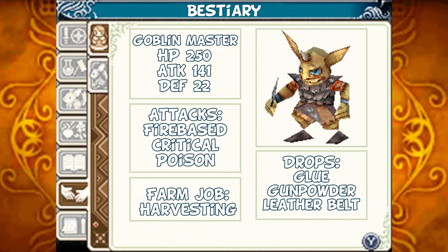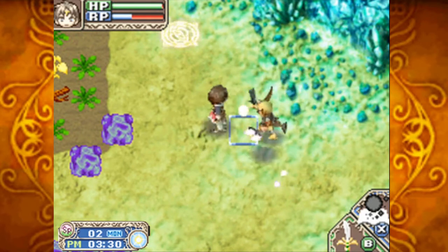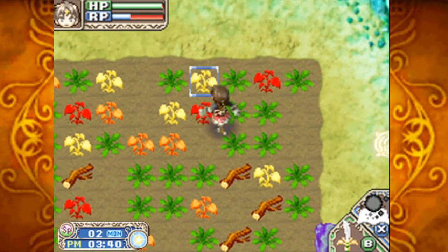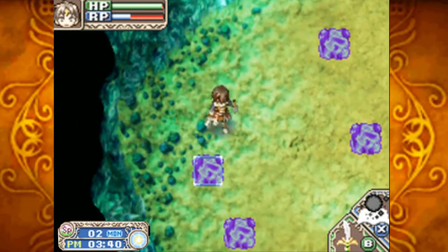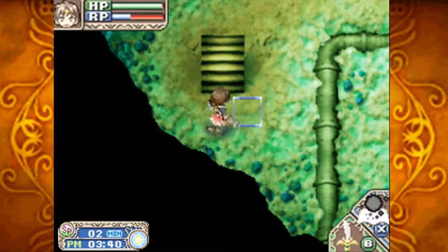The Goblin Master. HP 250, attack 141, defense 22. Its attacks are fire-based. It can critically hit you and poison you. Should you tame one, it'll harvest your crops for you. Should you defeat them, they can drop glue, gunpowder, and leather belts. As a reminder, this is the only source of glue in the game. I actually don't remember the name of that goblin — it's like Goblin Master or something. What I say right now doesn't matter too much, because future Gabe's cutting in and doing his little shtick.